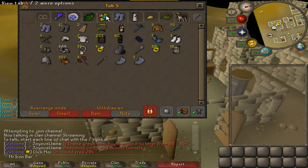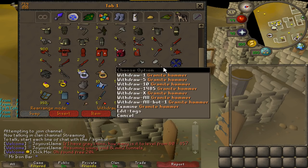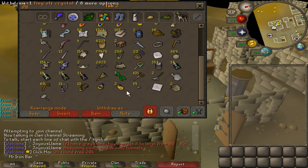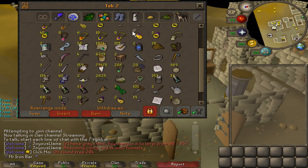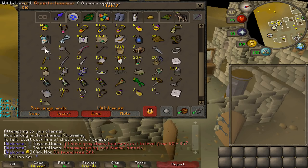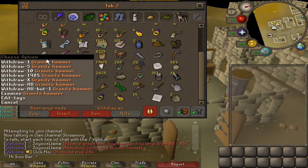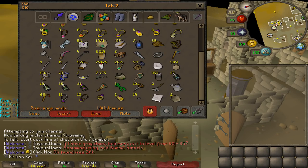I just learned something pretty cool from my friends. The Granite Hammer actually counts as a Rock Hammer as well for Gargoyles and the Gargoyle Boss. So to save some bank space I can just get rid of my Rock Hammers and just bring this from now on for Gargoyles and the Boss - pretty neat.